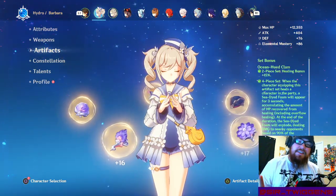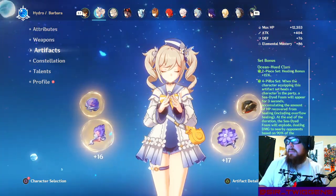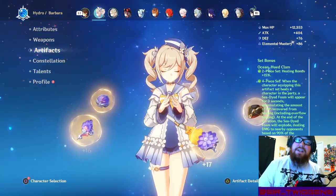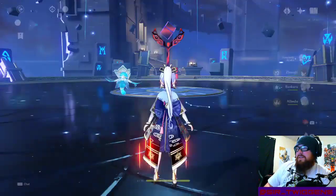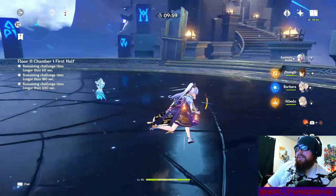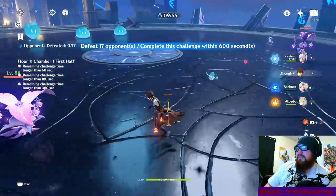With the Husk set I've got a pretty good build on my Albedo, and with the Clam set I've got it built on Barbara. I'm running double geo resonance with Zhongli for shield and Barbara for healing, just so I can show off a little bit of Barbara as well.